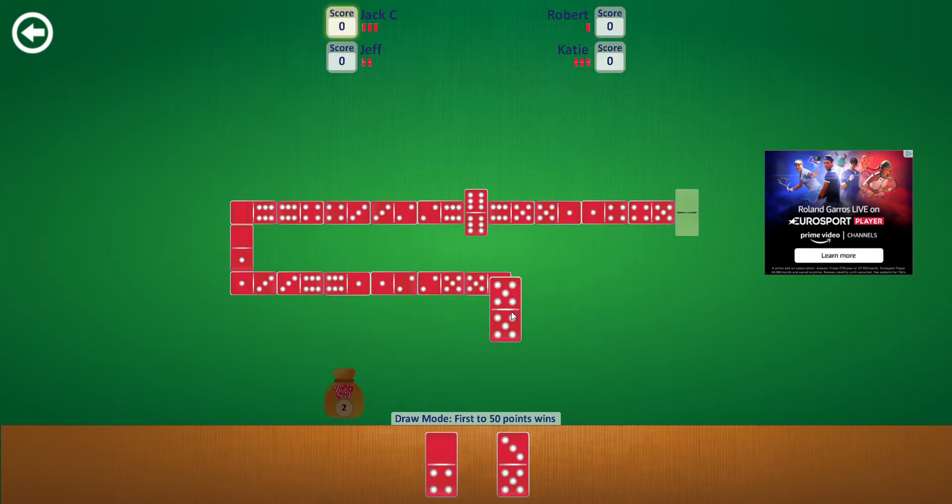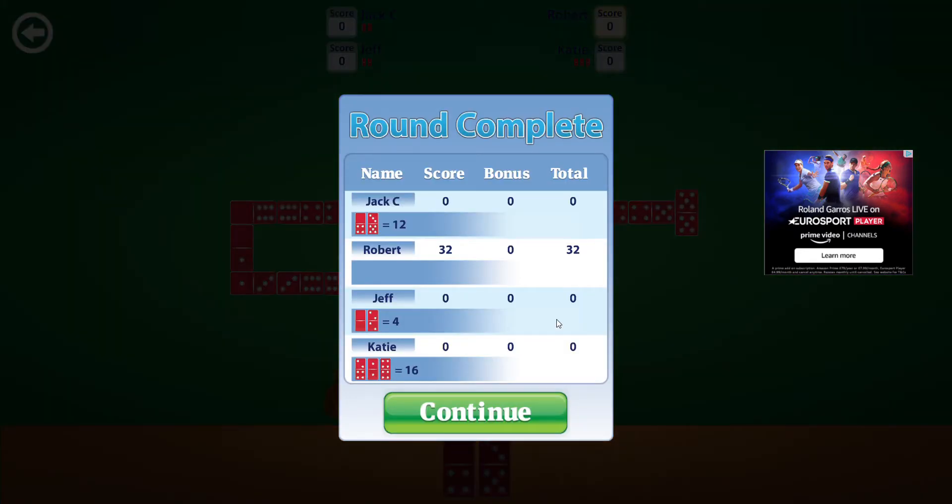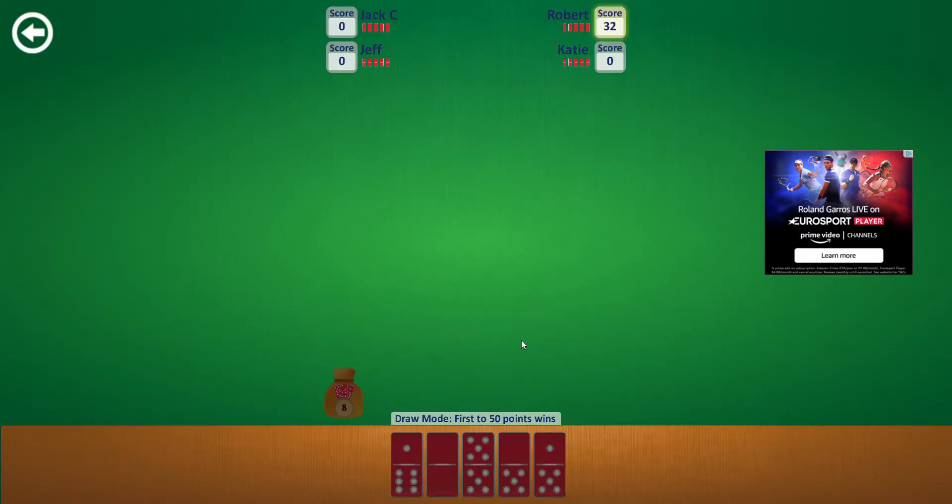Oh nice, I can put that down - oh yeah! And Robert won that round, so he got 32. Robert won the first round. That was not too bad for my first round. Let's move on.